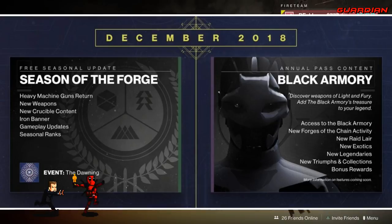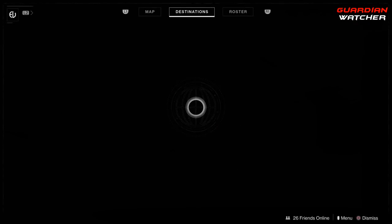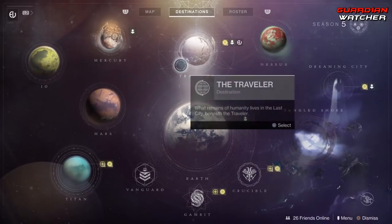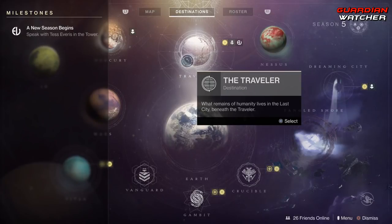Black Armory is supposed to come to Season of the Forge as well, however it will not be live until December 4th, 2018. With this we will be getting access to the Black Armory, a new Forge Chain Activity, a new raid lair, new exotics, new legendaries, new triumphs to collect, as well as bonus rewards. We're going to shortly find out what those bonus rewards are. Let's go ahead and check milestones — we have to speak to Tess Everest at the Eververse.